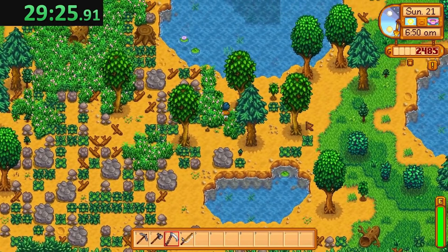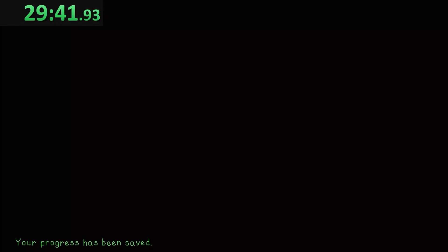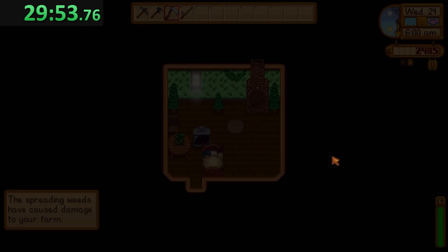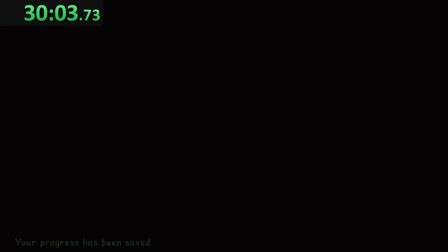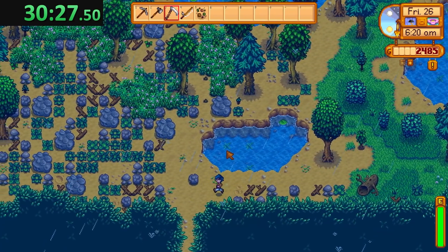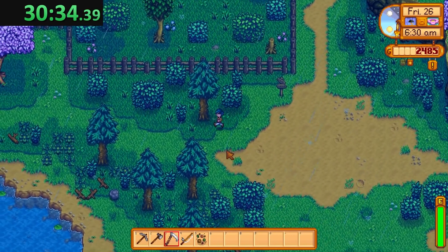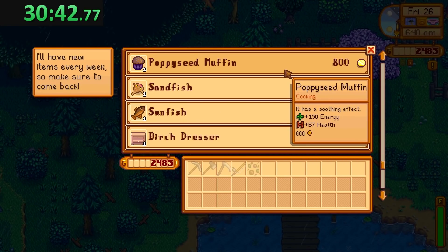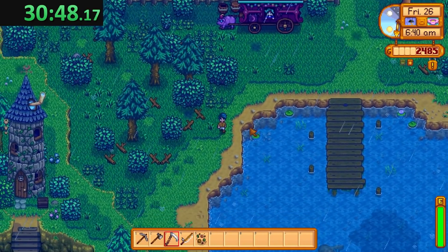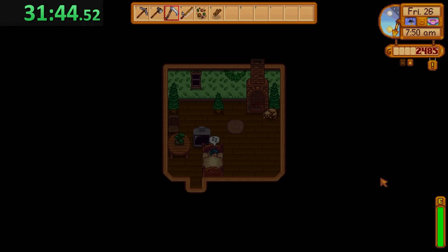We're going to the cart today - check our mail. We're going to check the traveling cart, then visit the wizard and unlock the community center, and then next time in summer on our way to the lake we'll bring stuff to donate so we don't have to make multiple trips at the very end. Another sand fish at the cart - but for way more than we bought it for. We saved like 250 gold on the bargain prices. Community center is unlocked! Everything is going roughly according to plan.